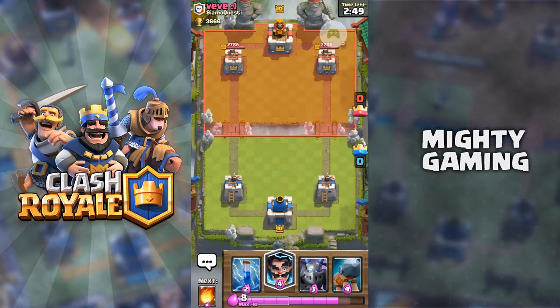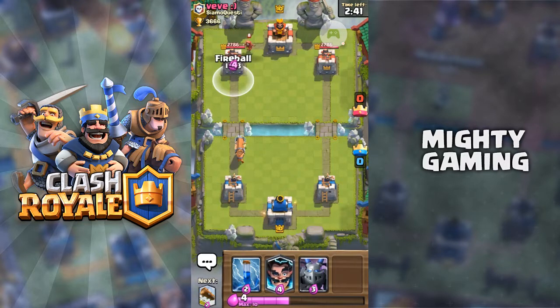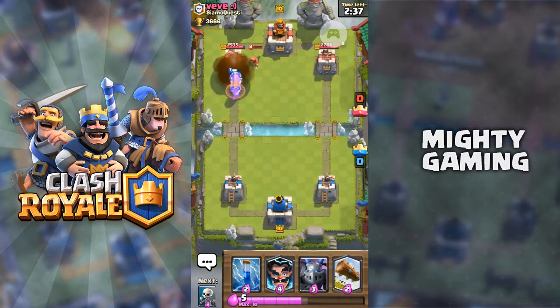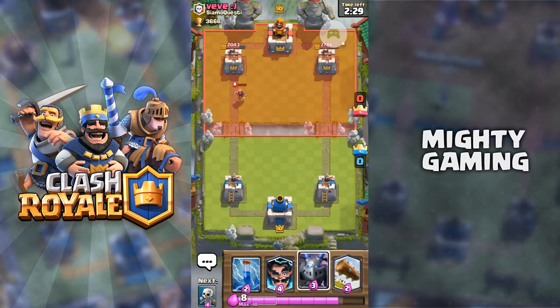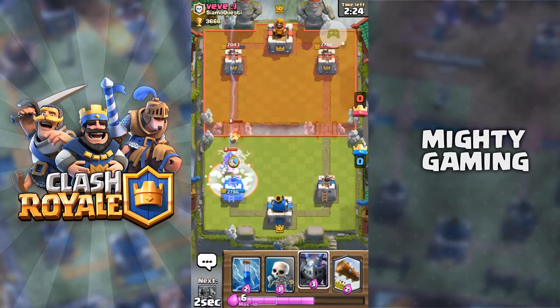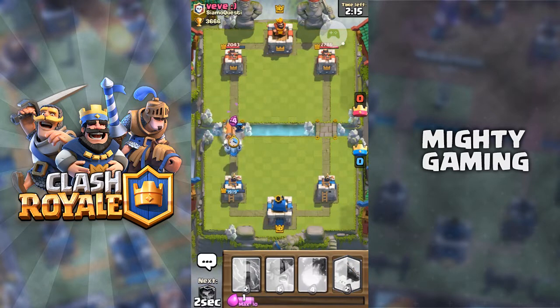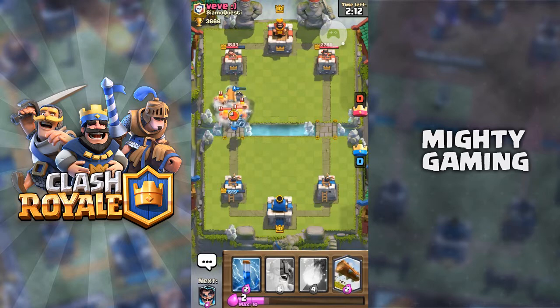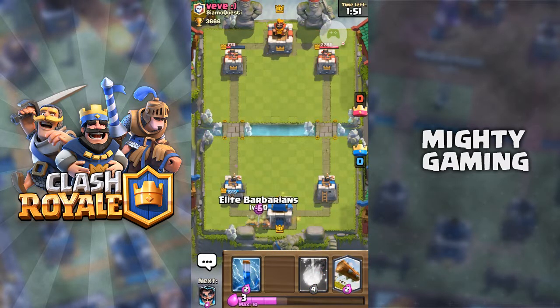I made a bit of modifications to the original deck because it wasn't really working out - I'll post a before and after picture. This is the new deck. Gonna start with the Battle Ram at the back. I'm gonna fireball that Wizard - the Battle Ram reaches the tower and the charge damage hits. I'm gonna start with the Electro Wizard at the back. He's gonna freeze us and did get a bit of damage. The Electro Wizard, Battle Ram, Mega Minions, and Skeletons are reaching his tower - our Battle Ram hits the tower and one Barbarian gets a hit too. A really really good push by us.